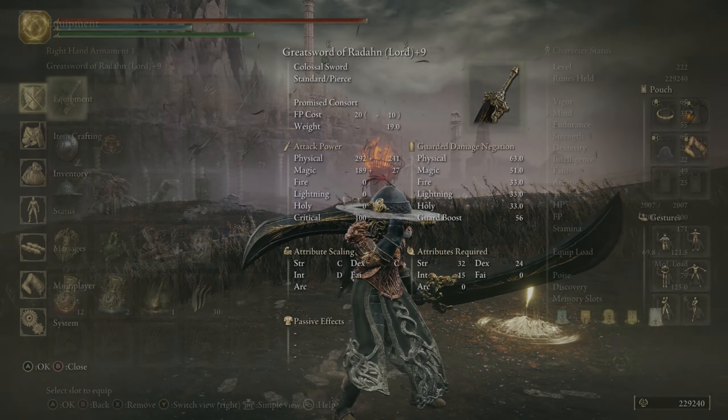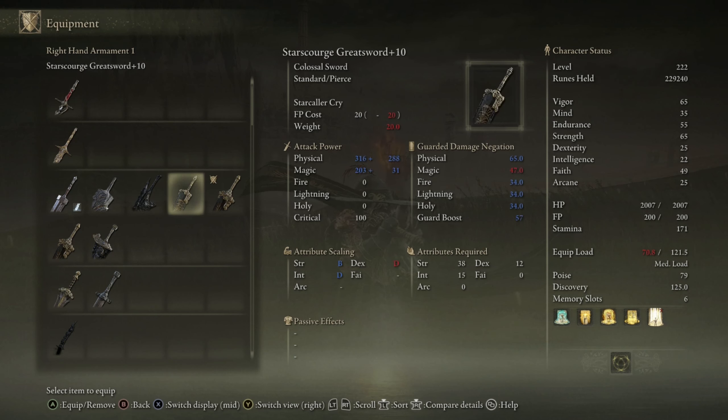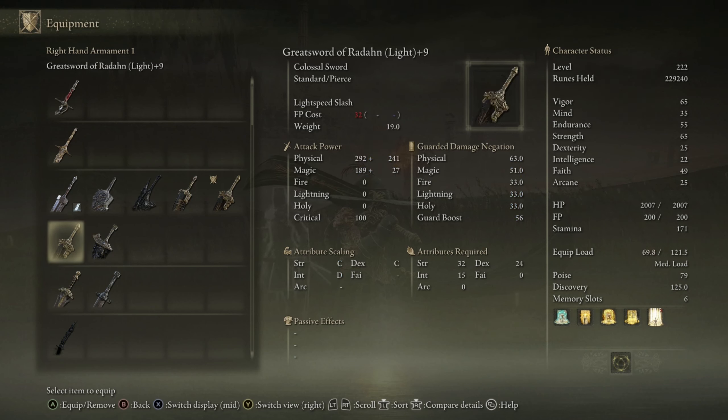As you can see, these are Redawn weapons, just like the original Star Scourge. The only thing is that the weapon art has changed. These are the two weapons: you have the Lord version and the Light version. I only have them at plus nine right now because I'm not 100% sure if I want to use them — there are so many different weapons I'm messing with. Just keep in mind everything we're about to showcase is at plus nine damage, which isn't bad. We're only missing out on a couple hundred extra points of damage overall based on scaling from a plus ten.